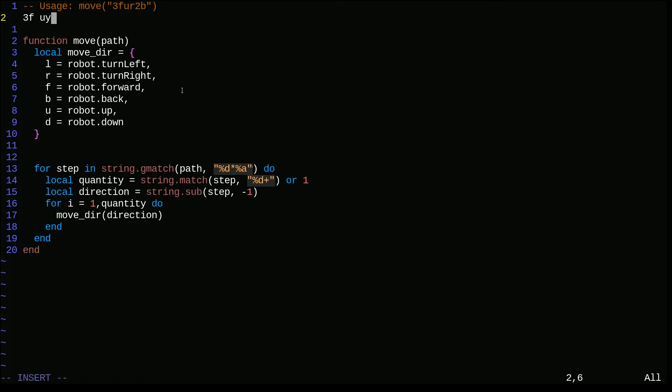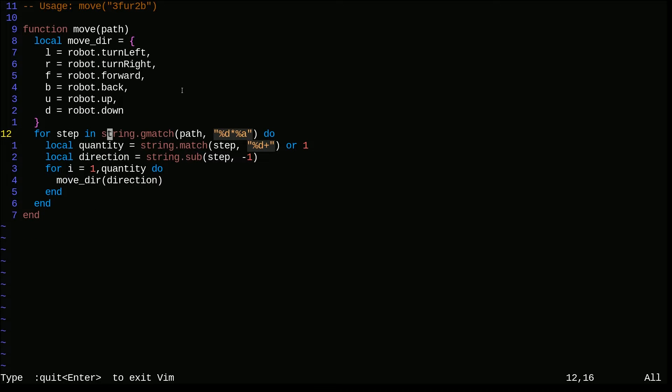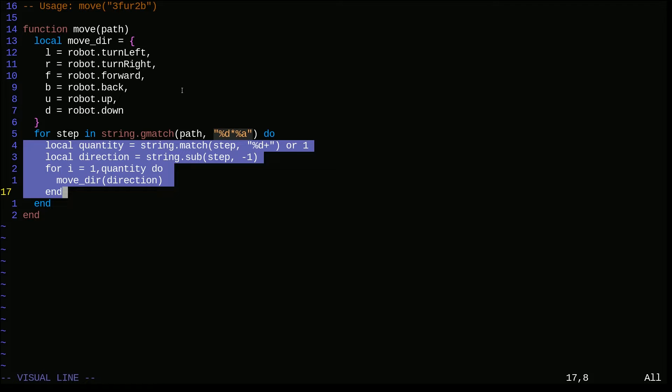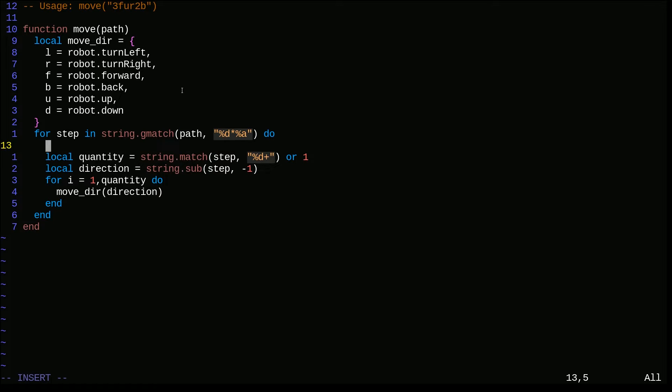We pass that string in and chain a bunch of movements together. I use 'string:gmatch' - the thing about Lua is it doesn't have standard regular expressions, it has a weird pattern matching syntax where '%d' means a digit. I said for each match of zero or more digits followed by a letter, do everything inside this block. I pull the quantity out, and if no digits found, assume we're only moving once.